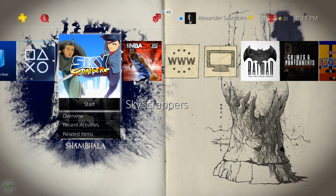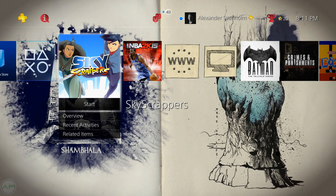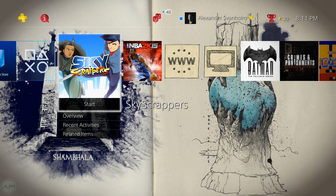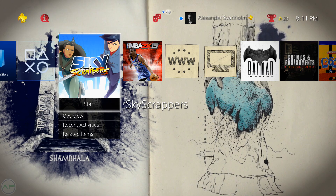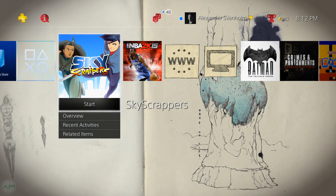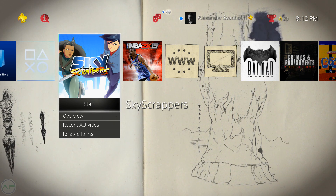Welcome to this video where I'm going to demonstrate how you can play digital games from the American or Japanese PlayStation Store on your European PlayStation account. That will of course also work the other way around — you can download digital games from the European or Japanese PlayStation Store and play that game on your American PlayStation account.